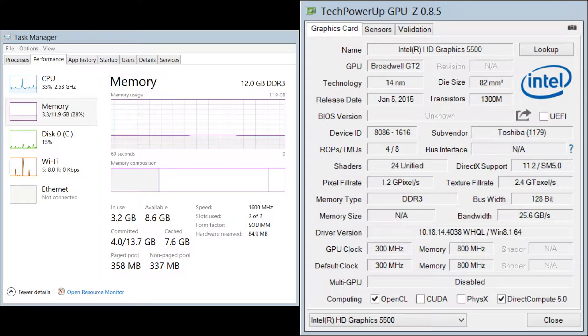Before we go over the benchmark results, let's go over the specifications of my system first. For the processor, I have an Intel Core i5-5200U processor clocked at 2.2GHz with 12GB DDR3-1600MHz RAM with the Intel HD 5500 graphics unit.